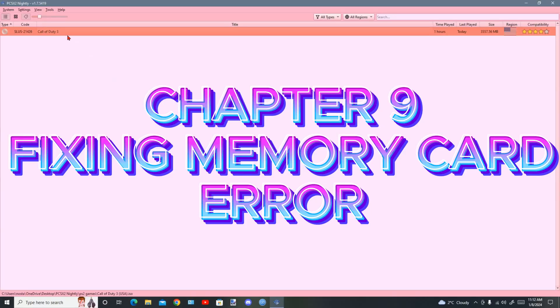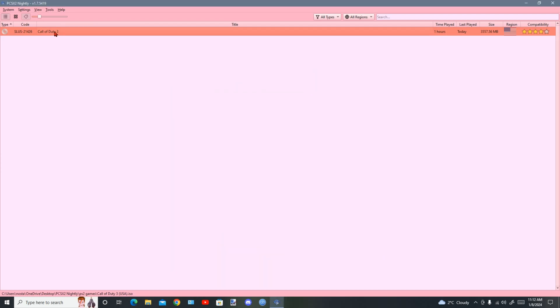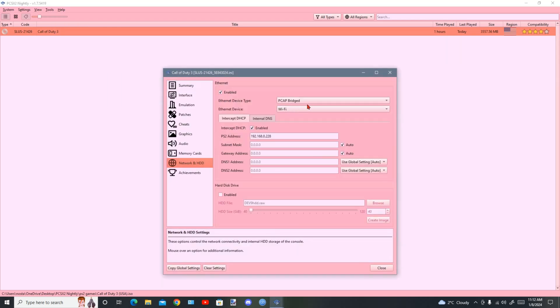To fix the memory card error, go to the game properties. Remember to right-click on the game, go to Properties, go to Memory Cards, and select your memory card. Select port one, then refresh it. When you go back in the game, the network adapter will show up. The network adapter is set to PCap Bridge — that probably won't work, so set it to use Global Settings: Socket. If Socket does not work, try PCap Bridge.